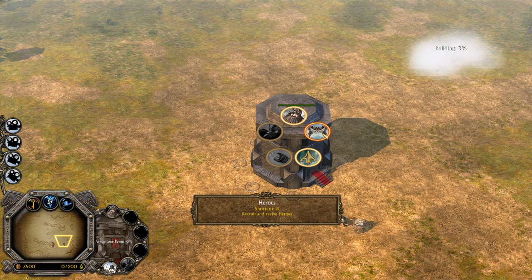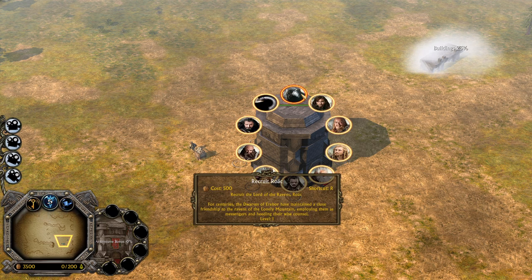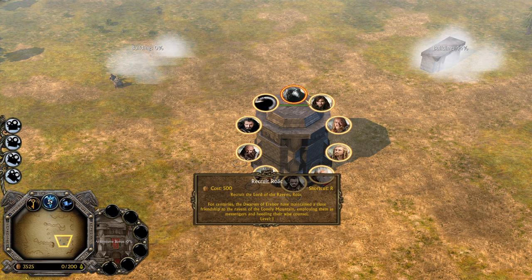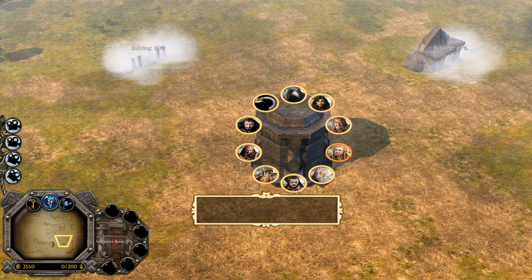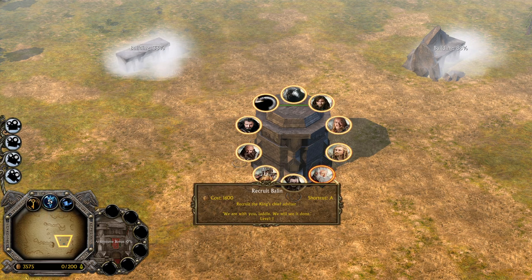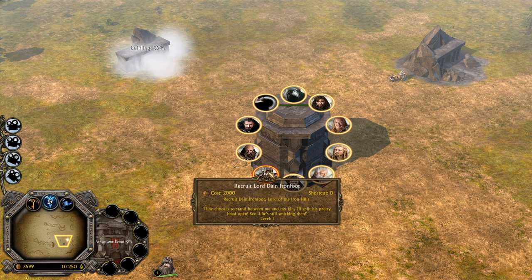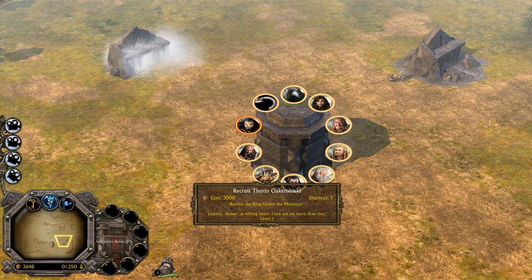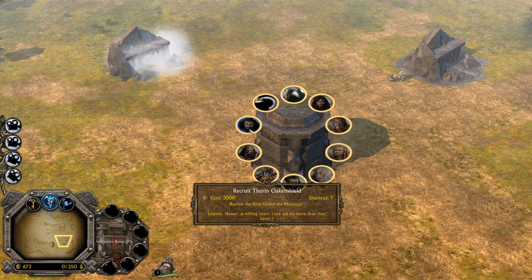Let's take a look into the list of heroes. We have actually a lot of options here. From the Rogue, we have also Kili, we have even the Master of Lake Town, we have Fili — the brother of Kili — nice names by the way. We have Balin, we have Bard the Bowman, we have Lord Dain Ironfoot, we have Dvalin, and we have the King himself, Thorin Oakenshield. We're gonna start recruiting him first.